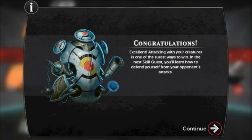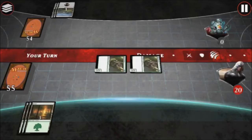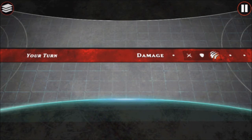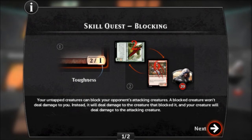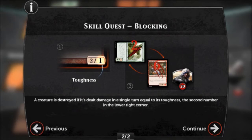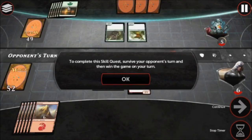In the next skill quest, you'll learn how to defend yourself from your opponent's attacks. Your untapped creatures can block your opponent's attacking creatures. A blocked creature won't deal damage to you. Instead, it will deal damage to the creature that blocked it, and your creature will deal damage to the attacking creature. A creature is destroyed if it's dealt damage in a single turn equal to its Toughness, the second number in the lower right corner. To complete this skill quest, survive your opponent's turn, and then win the game on your turn.